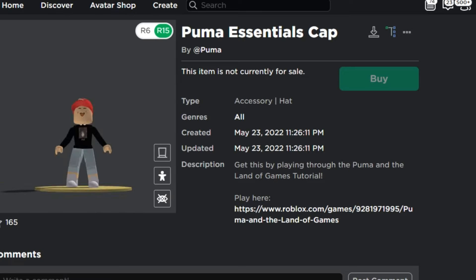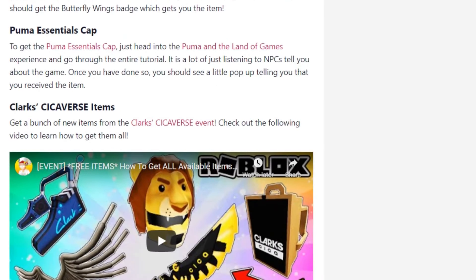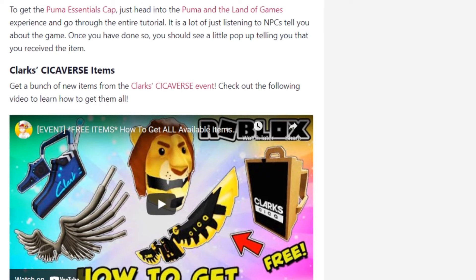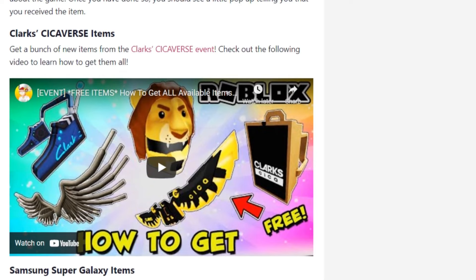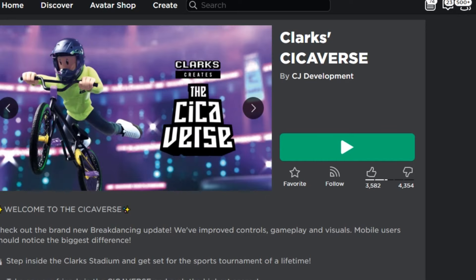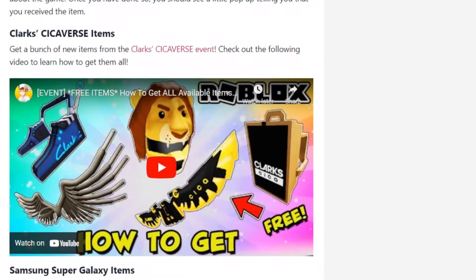The next one is the Clark's Seat Covers items — sorry if I mispronounced it. You get a bunch of new items at the game via this link. It's a similar game where you can get some items for free. You can check out the channel as well if you want to know specifically how to get them. Just go play and claim the Clark's Seat Covers items.